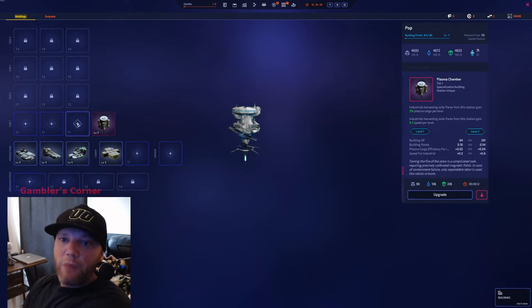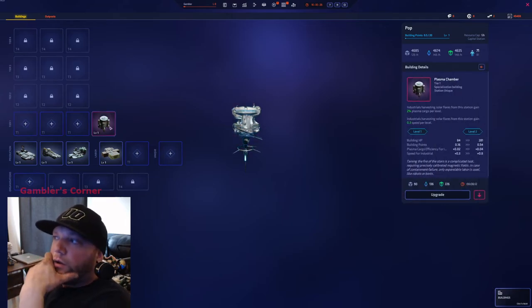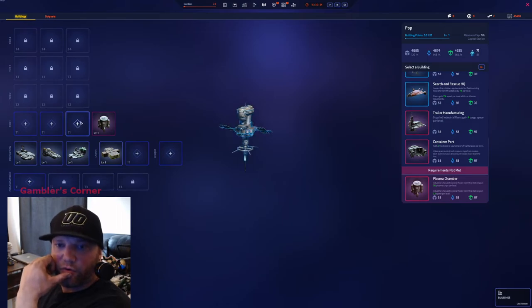My final build usually goes Plasma Chamber, then Implant Clinic for early game lighting up flares and scanning, because I like to run at least one of each mission level. I get enough scouts to run level one scout missions, enough corvettes for early raiding missions, enough patrols for the same — one of each. Then Communication Array for vision. I don't always have Search and Rescue but I go Acquisitions especially when there's a lot of raiding close by.